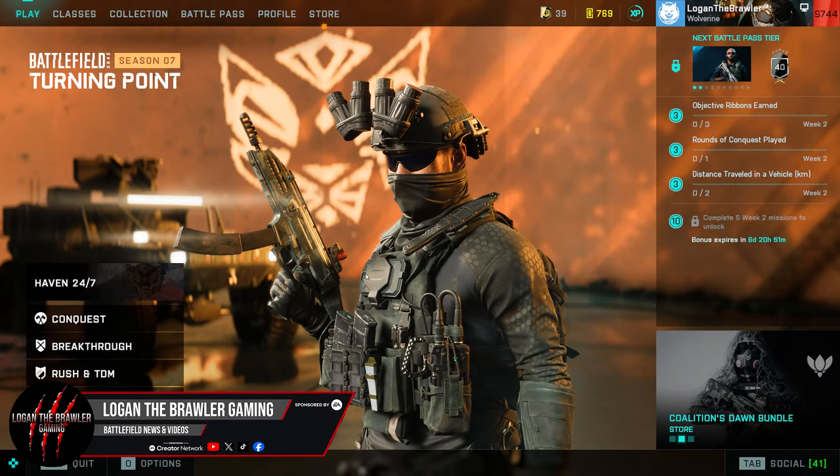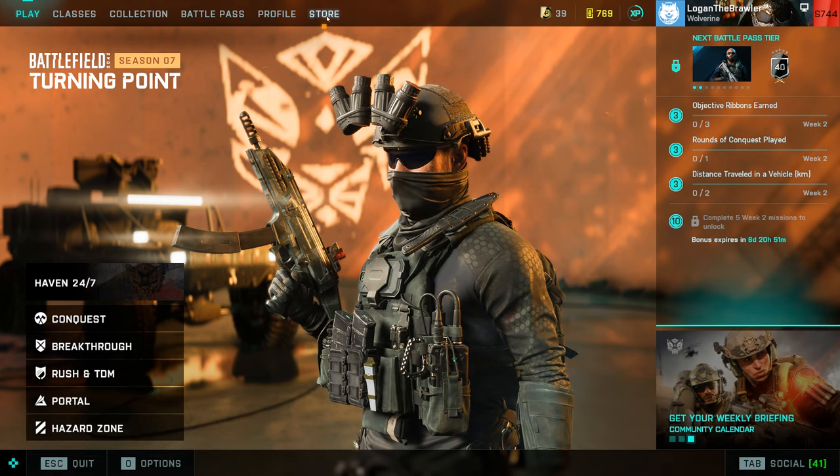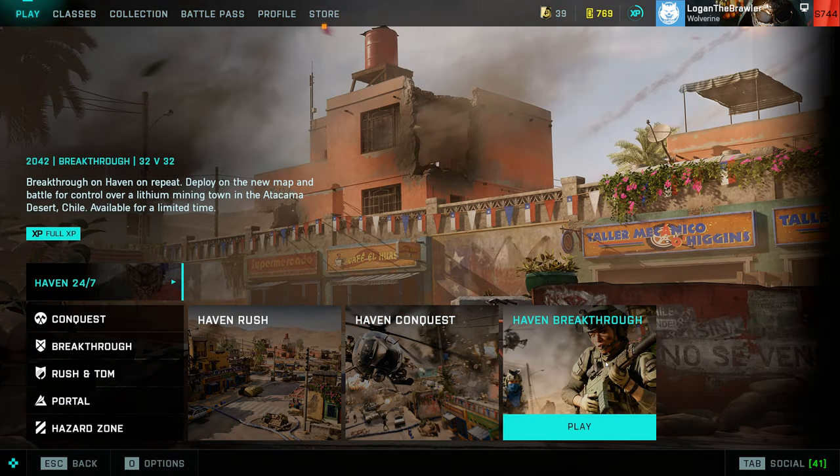Hey guys, Logan here. We got Season 7 Week 2 starting today — new weekly missions to do, a store bundle, and take a look here: Haven 24/7. We can play Haven Rush, Haven Conquest, and Haven Breakthrough. Play any of these and we'll get back to that real soon.